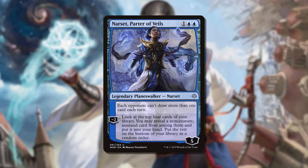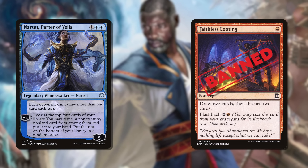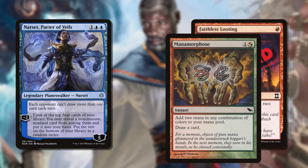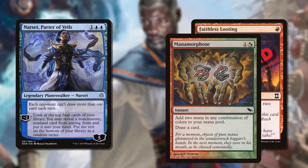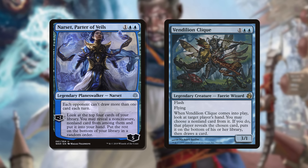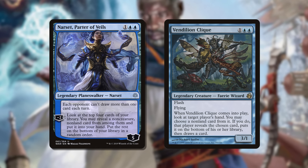Narset was really good against Faithless Looting — obviously Faithless Looting is banned now, but at the time everyone was casting that card, and Narset just made people discard too. As well as Mana Morphose and things like Storm, you had a lot of incidental card draw which Narset fought. It also kept the justification to play Vendilion Clique, because now Vendilion Clique became a Thoughtseize — with Narset on the table, cast Vendilion Clique in their draw step, they bottom the card and draw a new one; well, they've already drawn a card for turn, so it's just a Thoughtseize.